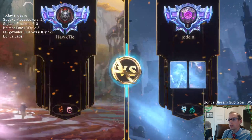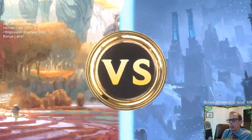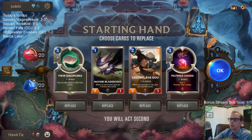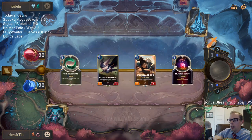It fits so well with double-spelling and other stuff. You do something big, and you're like okay we're good — then they just have 2 mana left and boom, 4-3 Challenger, and you're like oh no, I'm not good.